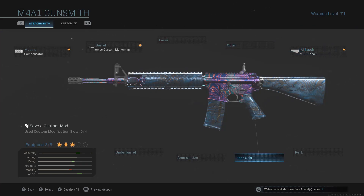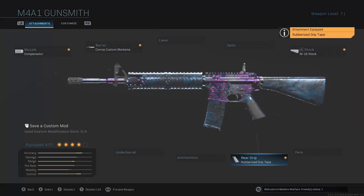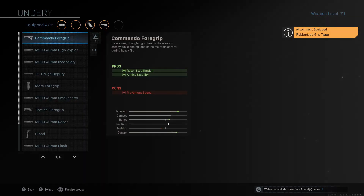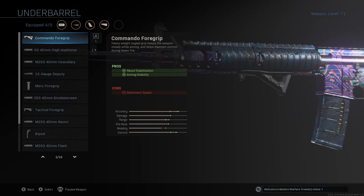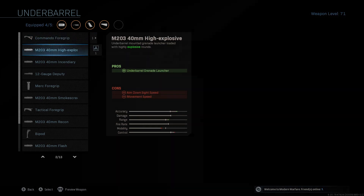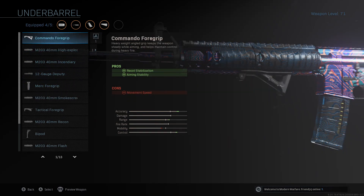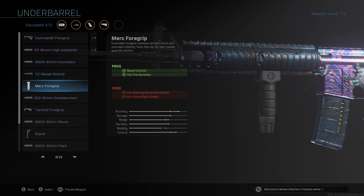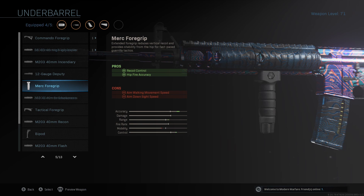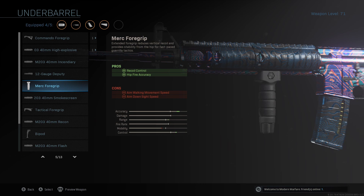For rear grip, I run rubberized for recoil control — it's basically all recoil control with no kickback. For the underbarrel, you want to run the Merc foregrip for recoil and hip fire. You don't really need the hip fire though. You can run Commando, but I found it better when testing to run the Merc foregrip — the control and aim just feel better.